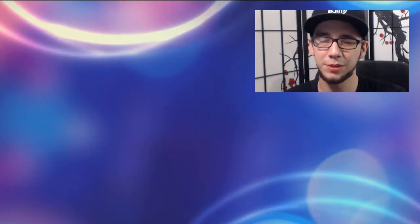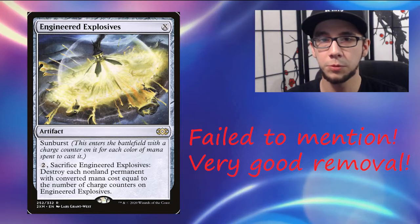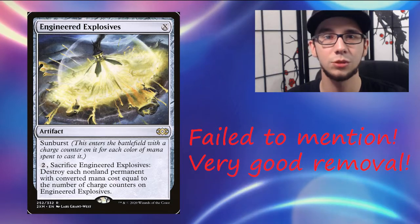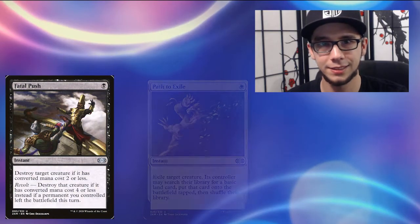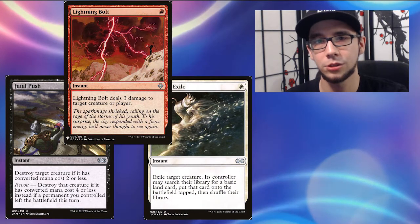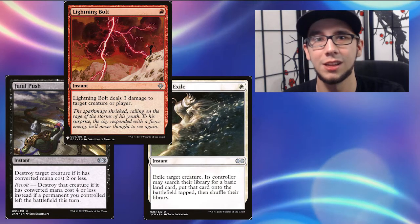The next counter strategy is running straight-up removal, similar to Artifact Hate in that we're trying to remove all threats as well as the hammer itself. Removal is focused on the creatures, because at the end of the day if the hammer has nothing to equip to it doesn't do anything for our opponent. Think of cheap efficient removal like Fatal Push, Path to Exile, or even Lightning Bolt before the hammer can equip — these cards get a lot of mileage as you only need one mana to remove whatever your opponent is trying to equip a Colossus Hammer to.